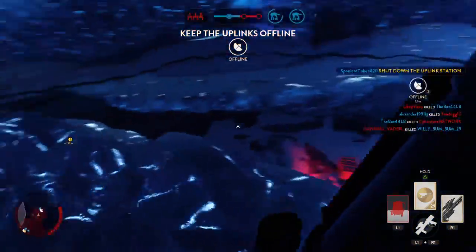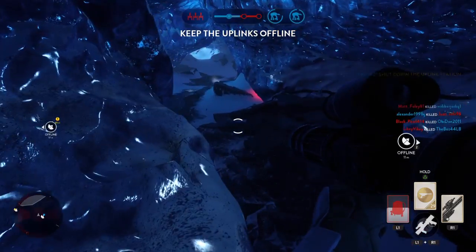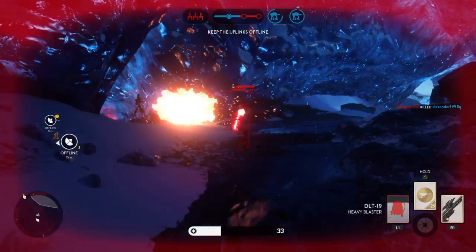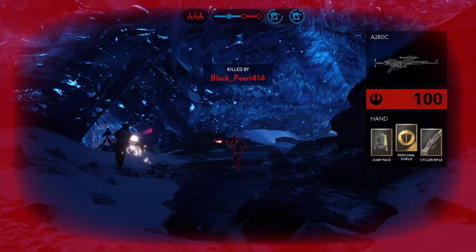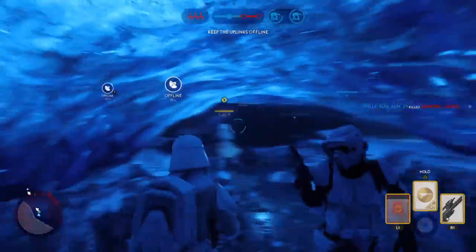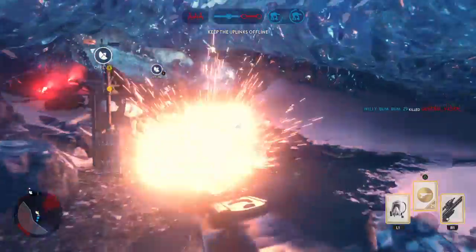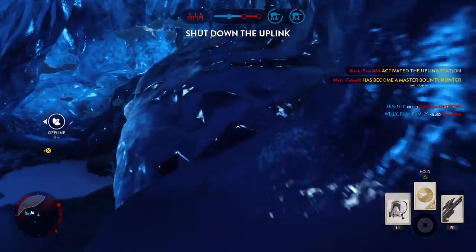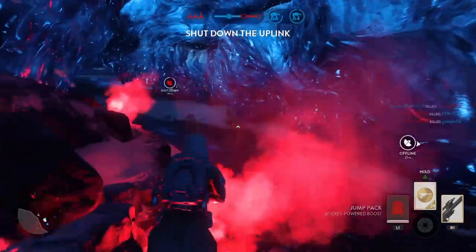Rebel targeting sequence disrupted. Continue the operation as planned. Be ready for hostiles. The uplink station has been activated by the rebels — we must deactivate it in order to stop a Y-Wing attack.